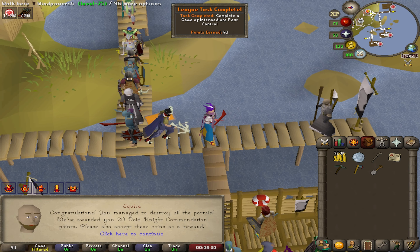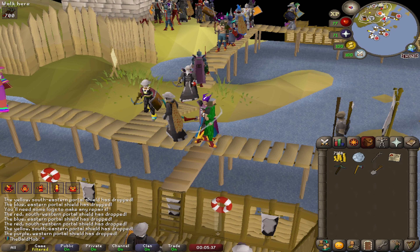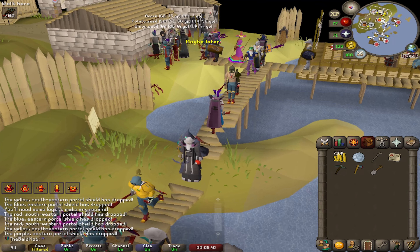There's a game of intermediate pest control — another medium task. I'm sitting at 2,415 void knight points. I've already spent about 300-400 of those to get my prayer and range caught up. Quick look at the stats: 71 range, 71 prayer — mostly trained by void knight points. I need to not spend them all on experience because there is a task for unlocking full void. I'll start with the range helm since I have very little range gear. I might end up buying all three so I can switch between attack styles.